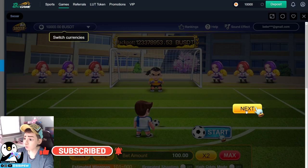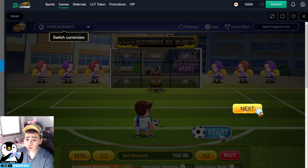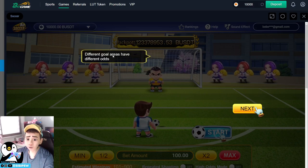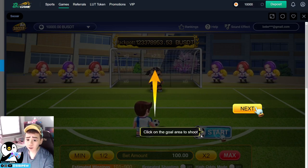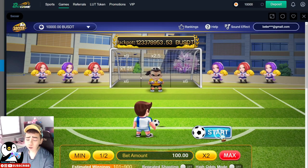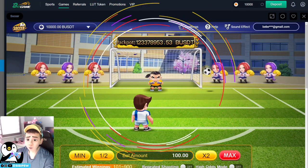You select BUSD tokens and click to start. This is a soccer game where you can select different goal areas and different odds. You just click Next and click on the goal area to shoot. Let me think about the strategy — you just need to select your target area.